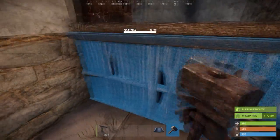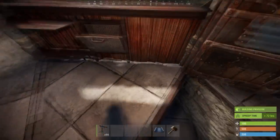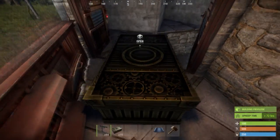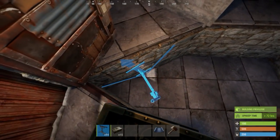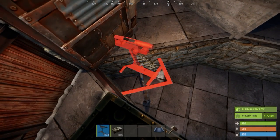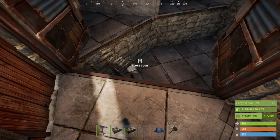Finally, consider placing a trap guarding the entrance. You need to stand on a box to get the angle right. In several occasions, we had groups where the survivors were standing in the doorways, trying to loot their friends. This trap should deter them until you are able to close the outer door.